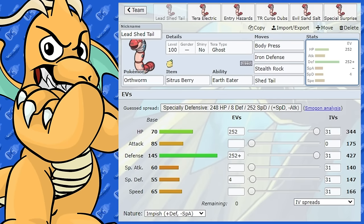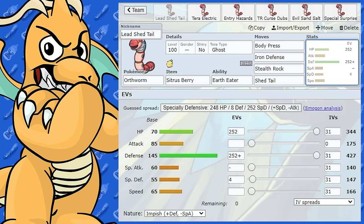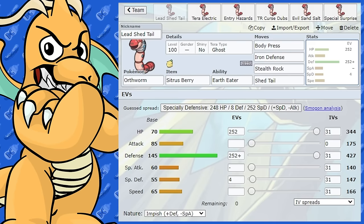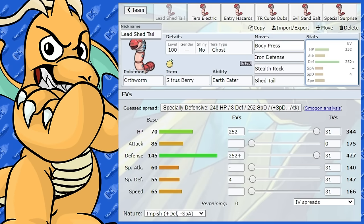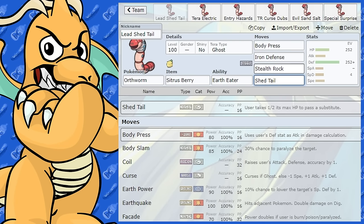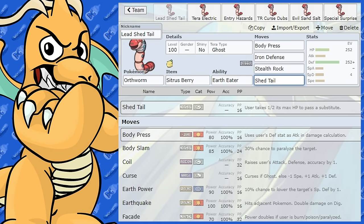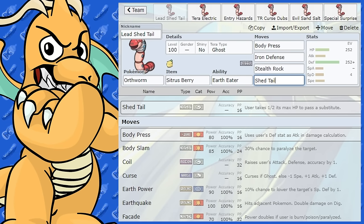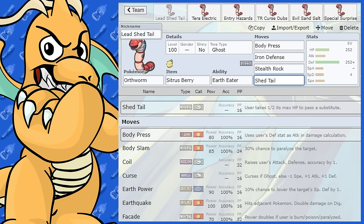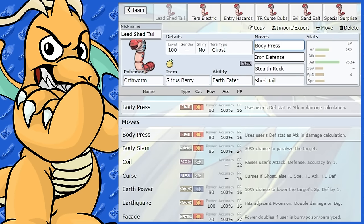So with Earth Eater cutting down on its weaknesses, it's only really weak to Fire and Fighting. I've got Body Press on it, which is very good with its high defensive stats. The EV spread is Max HP and Max Defense with Impish Nature, and the last bit into Special Defense. After Iron Defense, this thing is doing huge amounts of damage, so it has real offensive presence. I've given it Stealth Rock so it can set up hazards or go for Shed Tail. You can even take a Close Combat, get your Citrus Berry heal, and then use Shed Tail.